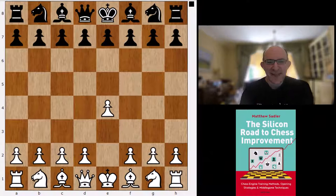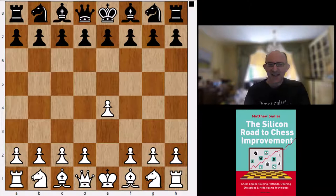Hello everyone and welcome to the second video in the series on Komodo Dragon openings. We are going to be taking a look at 1.e4 and then two of the mainline replies c6 and e6. Let's start with the Caro-Kann.